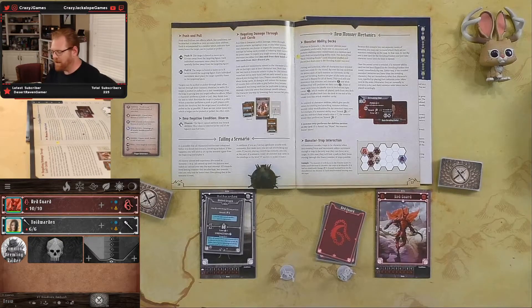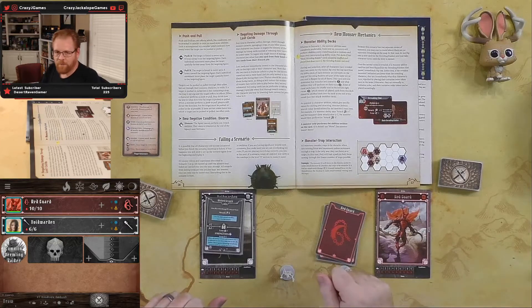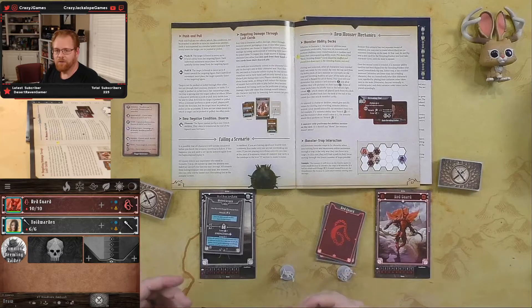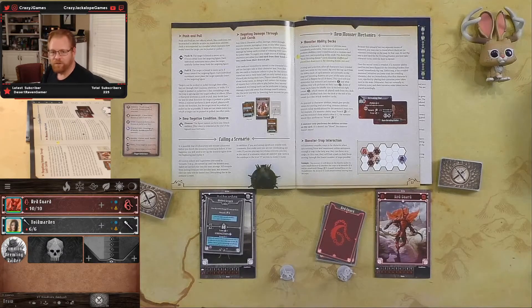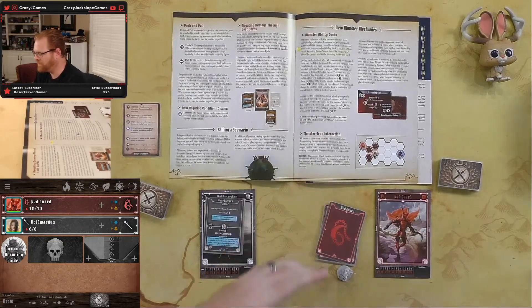A big new thing is negating damage through lost cards. You can lose a card from your hand, or two cards from your discard pile, to completely stop damage from one hit. If a monster attacks for three and gets a double — hitting for six — you can burn a card to totally negate that. Use it very sparingly; it's a last-ditch emergency trick to stop big hits.